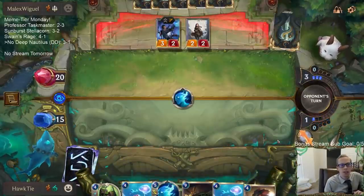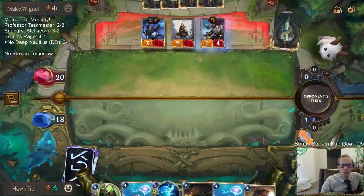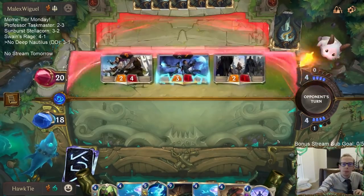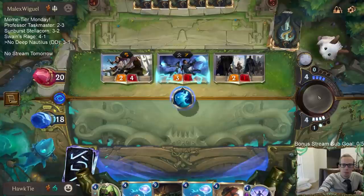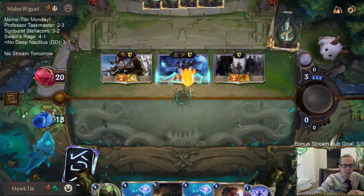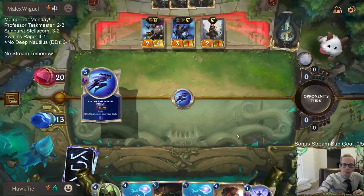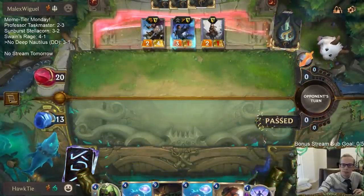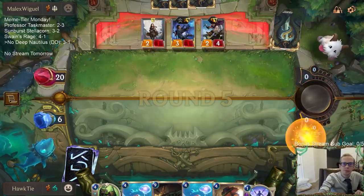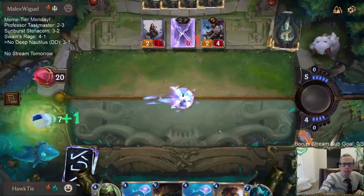I can't pass and then they just go to their turn — that could be really bad for me. Down to six. That's pretty rough — one mana card to counter our five mana card.